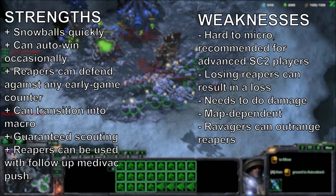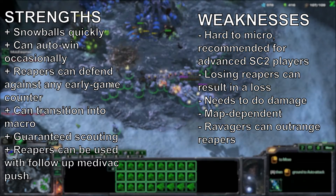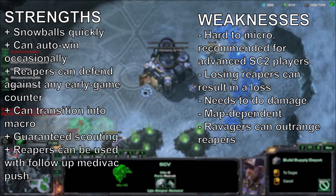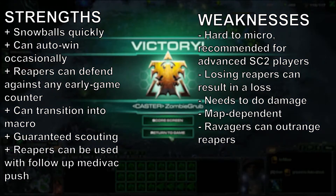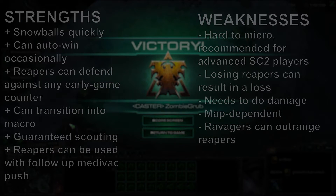Lastly, Reapers can be used with a follow-up Medivac push to add a little DPS, and the grenades are actually very useful. As for the weaknesses: it is hard to micro, so it's recommended for advanced StarCraft II players — you're going to need to micro and macro at the same time to really get the most out of this build. Losing Reapers can result in a loss; the same way it can snowball towards the Zerg, it can snowball back onto you. It needs to do damage in one form or another, and it is map dependent, usually only on one or two maps per map pool. Lastly, Ravagers can outrange Reapers, so when they get a good Ravager count and you've lost a couple of Reapers, you might start dying.